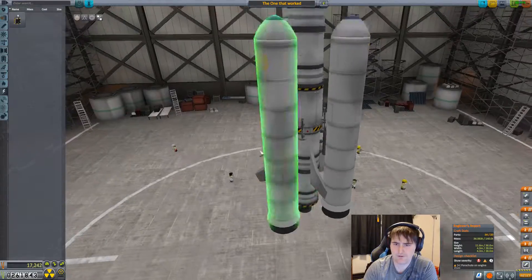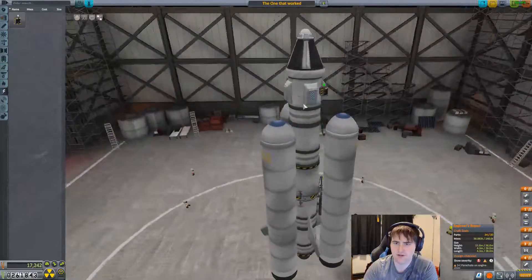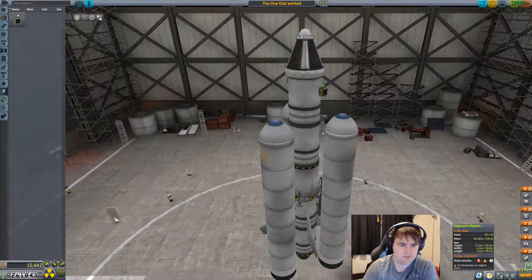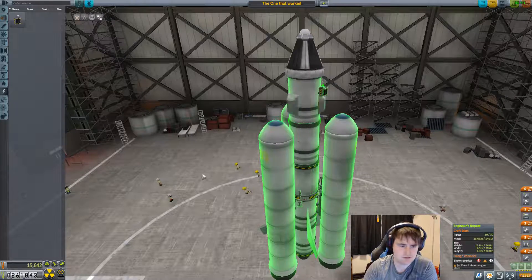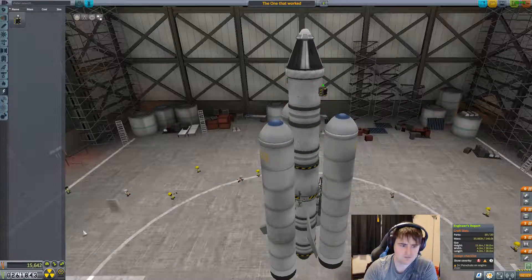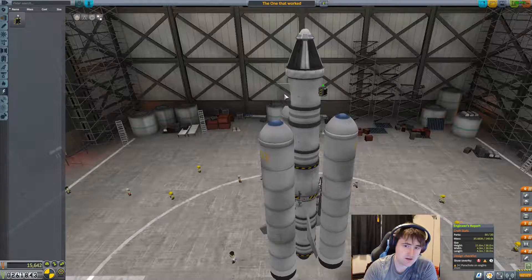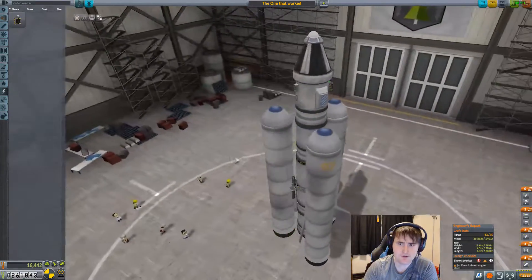Thirty-four parts. We need to lose a couple more parts. We'll go ahead and knock our parachutes down to two. Two parachutes. There we go.